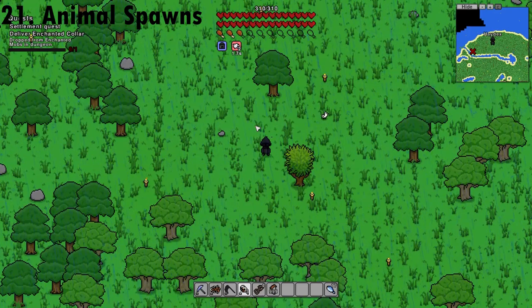It is important to know that small critters such as birds, squirrels, and rabbits will respawn, but larger NPCs such as cows and sheep will not. If you run out of livestock on an island, you can go to another island and bring them back with rope.